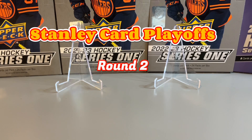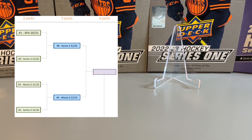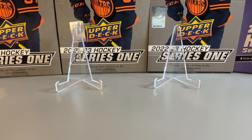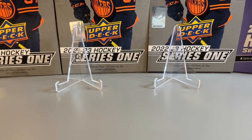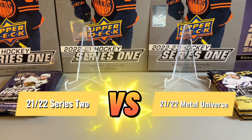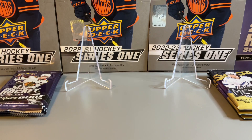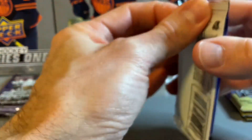Welcome back to round two of our Stanley Card Playoffs — today we have our semi-final matchups. In store today we have Series 2 and Metal Universe, both packs from 21-22, facing off. Then on the bottom half of the bracket we have Series 1 from 22-23 against Allure from 21-22. Let's get straight into our pack battles. For our first semi-final match we have 21-22 Series 2 versus Metal Universe from 21-22. We have three hobby packs of each in the second round.